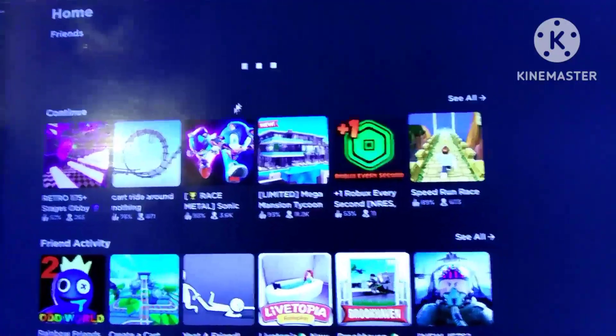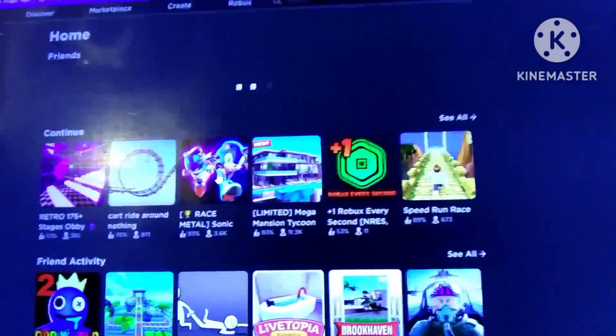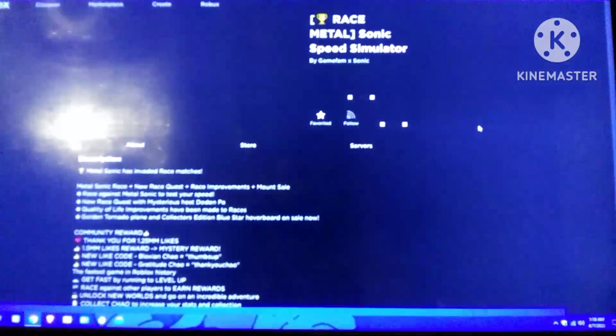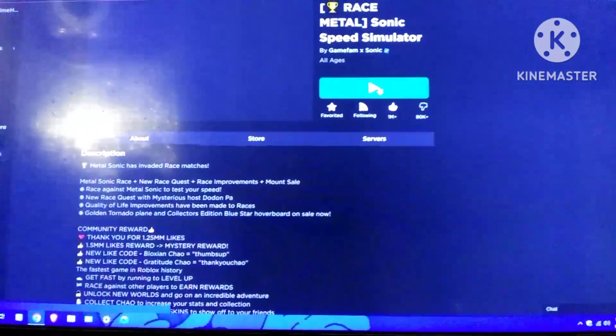So let's say I wanna try Sonic Space Simulator. Let's go ahead and go there, just to prove to you whether this PC does gaming. If not, then I'm gonna show you what else this PC will offer for you. Alright, so let's go ahead and try it out. I'm gonna go ahead and hit that play button.